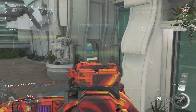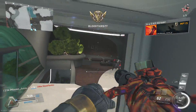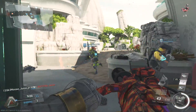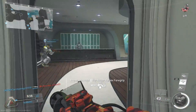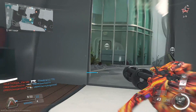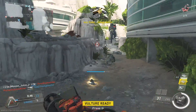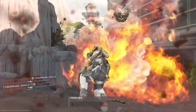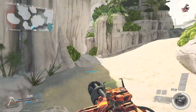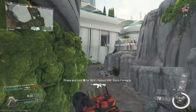To go over the negative side quickly: when you call in the Warden it takes a few seconds to come onto the map and a few seconds to leave before you can call in another one. The active time of the Warden is from when it fires its first shot until it's done shooting — that is one minute with the base model. With the rare prototype it's only active for 50 seconds, so you lose 10 seconds, but you do get that extra flare.